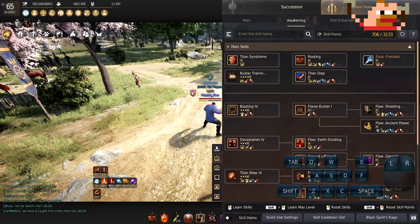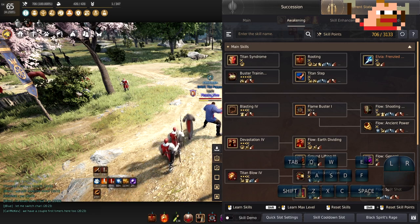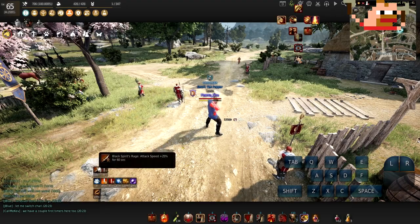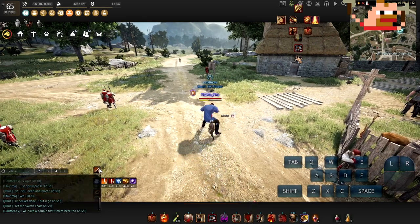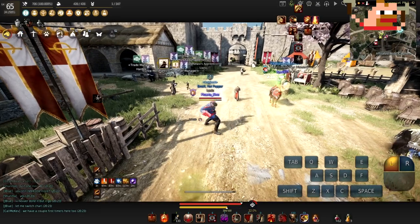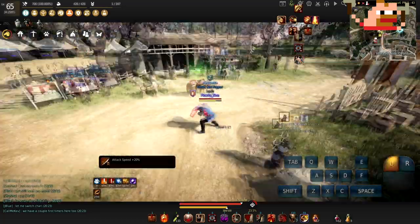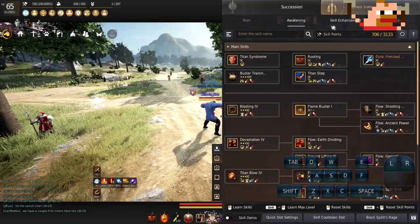Now let's go into the critical skills you need to know to grind. The most critical skill for Awakening Zerker is Buster Training — just your left click — solely for the 20% attack speed buff. You get it by hitting left click twice. In between all your moves, you cancel into it. While grinding during downtimes, you're just getting two hits off to keep up your 20% attack speed. That lets you grind faster, skills come out faster, you do more DPS, and you're more efficient. Always be stacking your Buster Training with two left clicks.